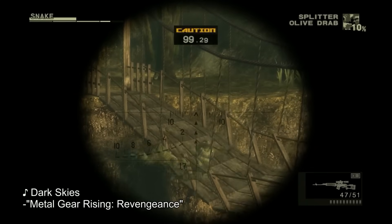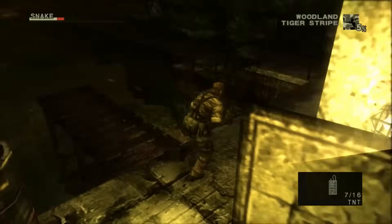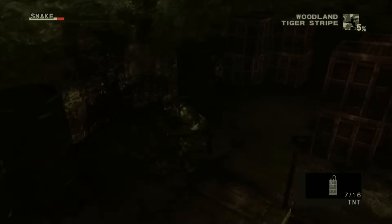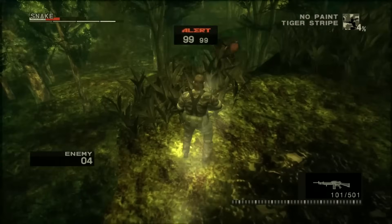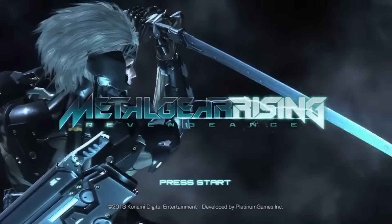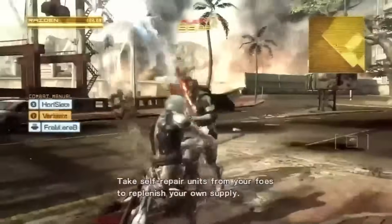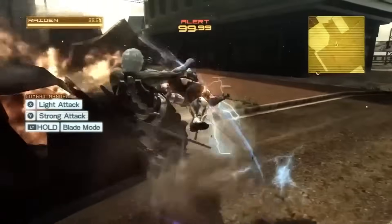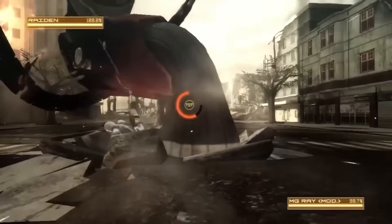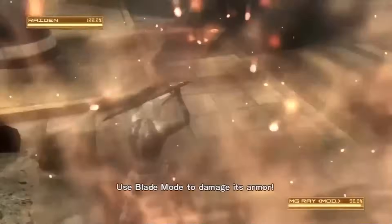Metal Gear has been no stranger to gimmicks. Metal Gear Solid 3 has a number of smaller gimmicks throughout the mission, many of which will likely carry over into the remake. But if you're looking for something that's core to the game, let's talk about Metal Gear Rising: Revengeance. Being a cyborg ninja with a rapidly vibrating sword, Raiden is more than well enough equipped to take on a deluge of enemies, and being a Platinum Games hack and slash means it's going to have a heavy element of style with a gimmick to take advantage of that.